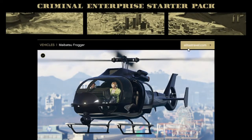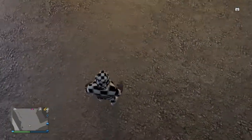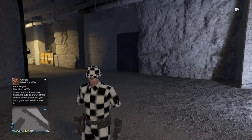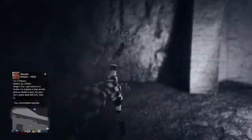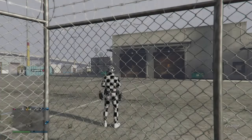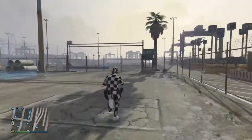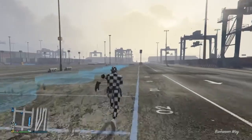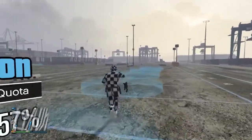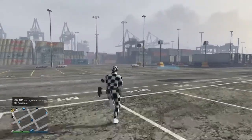Now you just need to open the criminal enterprise pack again. Once you're available, grab any weapon and kill yourself. Anyone who says this glitch isn't working — it is still working. This is probably the one working glitch right now this week. You make DLC money from this glitch. It's August 1st and we're doing this glitch. As soon as you kill yourself, you're spawning in the dock area because you killed yourself underneath his bunker.